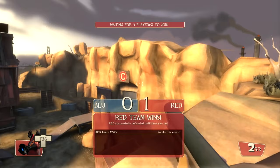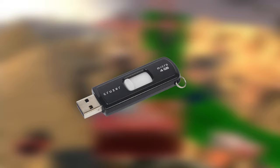So in order to mod Team Fortress 2 in 2023, it's actually quite easy, but you'll need three things: a USB stick, a PS3 console, and a Windows computer. Let's get started with the files we need to mod first.